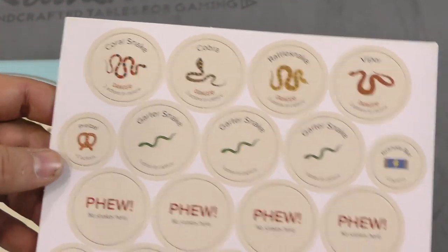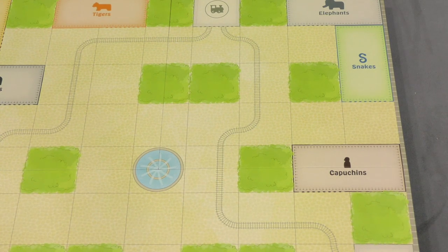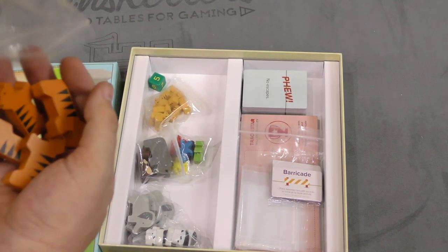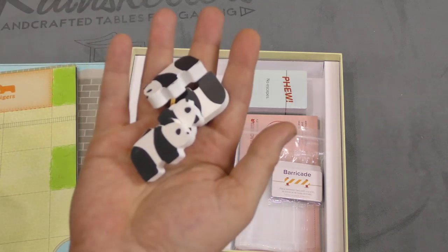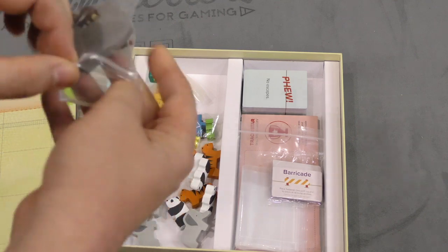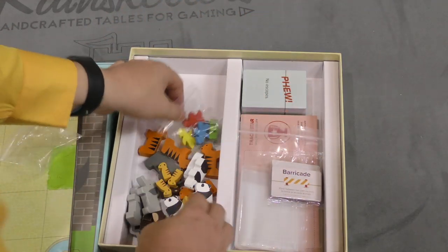Here we have snakes. And then here's the board. I love the theme of this — this is a cool thing. There's your train that goes. This is the board, kind of a Spartan-ish board. But what makes it cool is — we got tigers and panda bears and elephants, a rhino and some monkeys, and some lemurs. Then zookeepers.